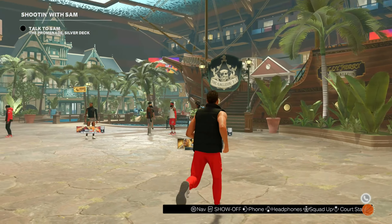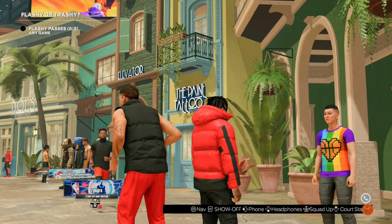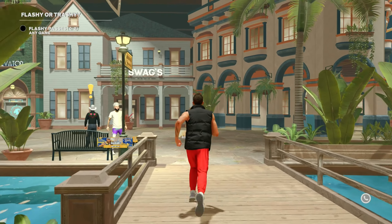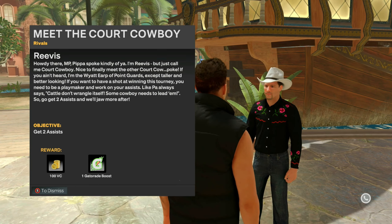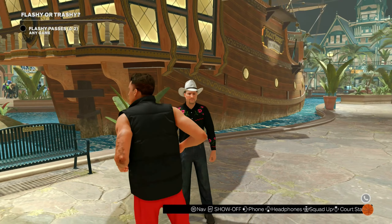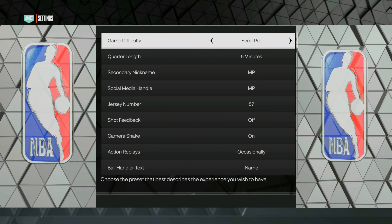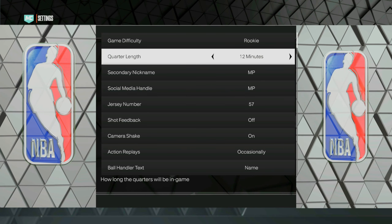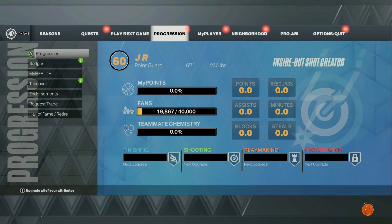Once you load into the neighborhood, talk to two people. Talk to Sam who gives you the objective to make two flashy passes for 250 VC, then talk to the dude with the cowboy hat who gives you the objective to get two assists for 100 VC. You don't have to worry about scoring 40 points — we're going to be in and out and make around 1000 VC. You get 350 extra on top of your 700 MyCareer salary, which gives you around 1000 total. Go to your options, settings, set game difficulty to rookie, quarter length to 12 minutes — don't worry, we're not playing the full game. Complete your two objectives, foul out, and you'll still get your VC. Go ahead and load up your next MyCareer game.